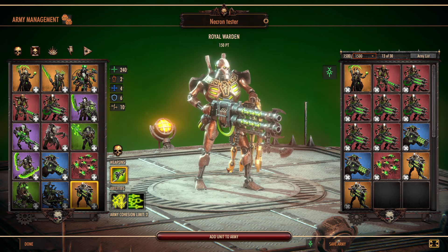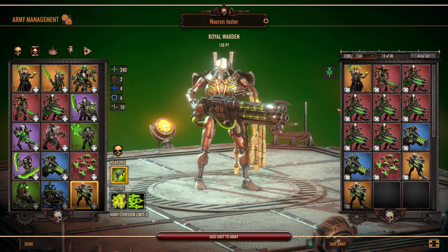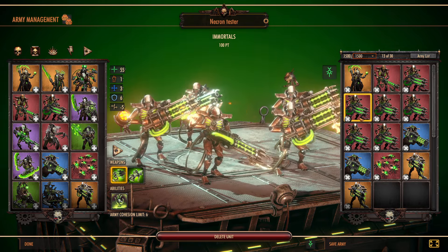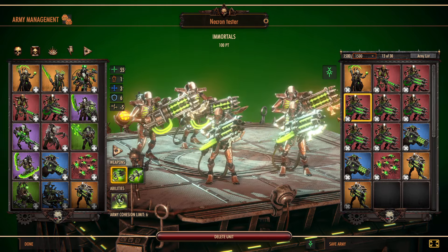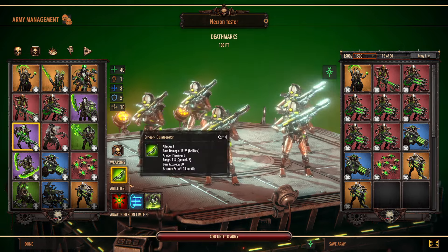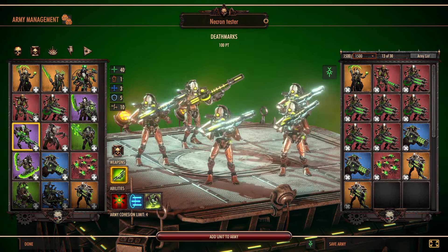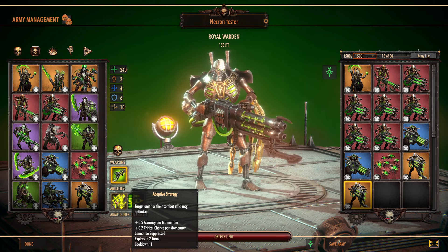The other thing to realize with the Necrons is if they can't get suppressed, they can still do decent damage in melee for your ranged units. You can potentially use the Tesla Carbines to have a better chance to hit with those to do even more damage. With crits in this game doing so much damage, it's going to be a powerful ability — really useful if you want to use the Death Marks to snipe a hero you've weakened with Hunter's Mark. You can have multiple Royal Wardens to really buff up accuracy and critical hit chance assuming they've already got some momentum gains going.